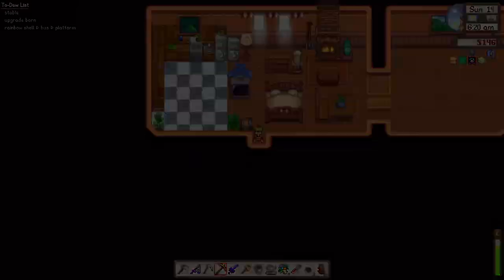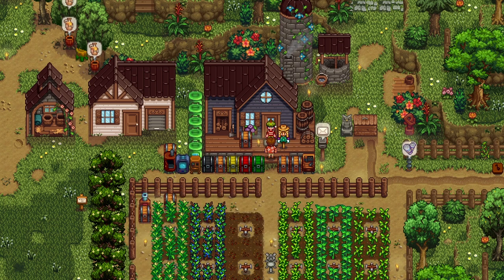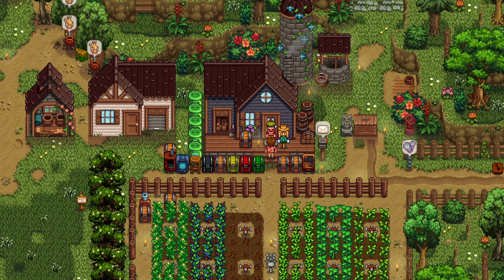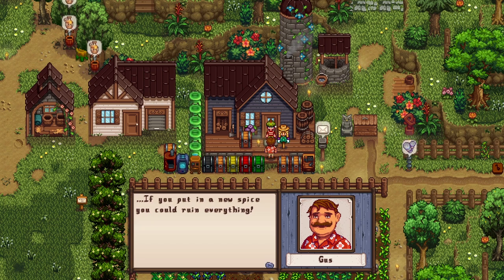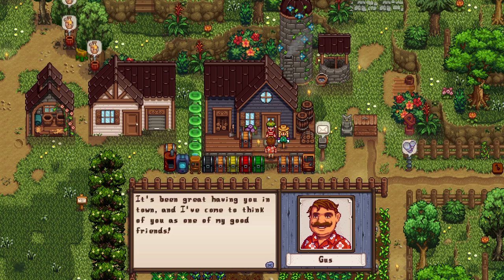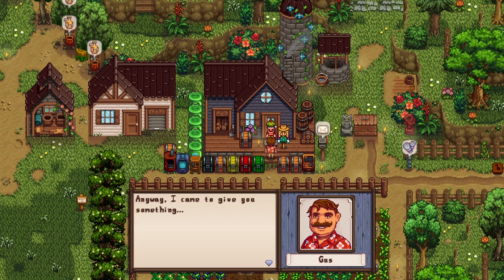Someone's here - good morning! It's Gus. He says: 'Sure it does. You know, as a saloon owner I hear about everything going on in town. I remember when you first moved here - everyone was a bit unsure of what to expect. A stranger from the city, an unknown personality.' He's cooking something - I have to stir this pot every five minutes. 'You know it's like when you're making a sauce - if you put in a nice spice you could ruin everything. But then again, there's always a chance you'll create something new and delicious!'